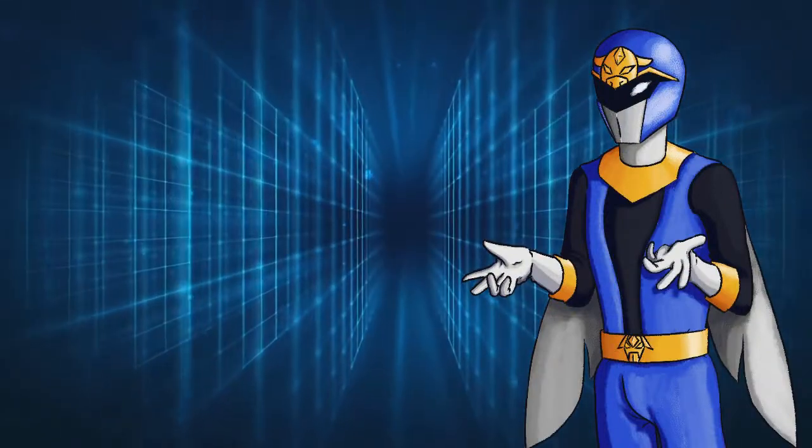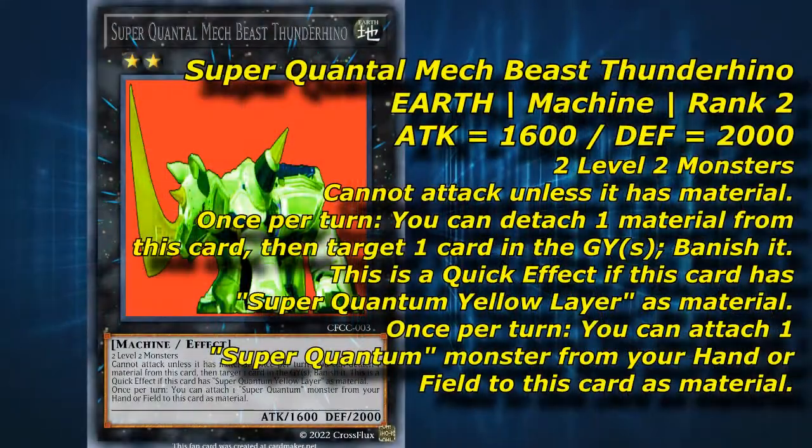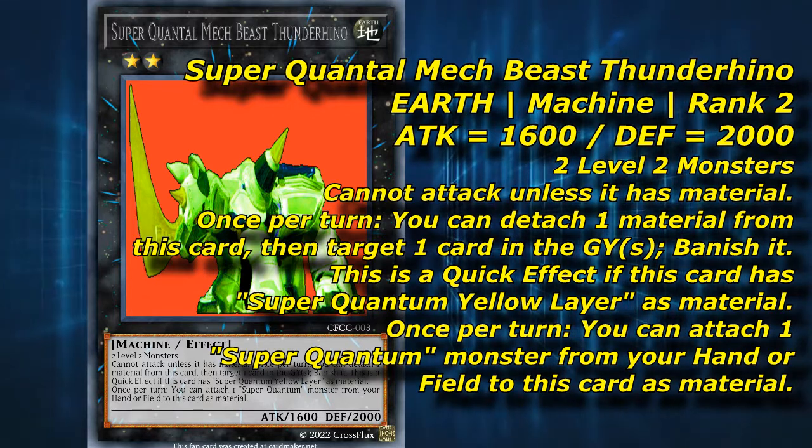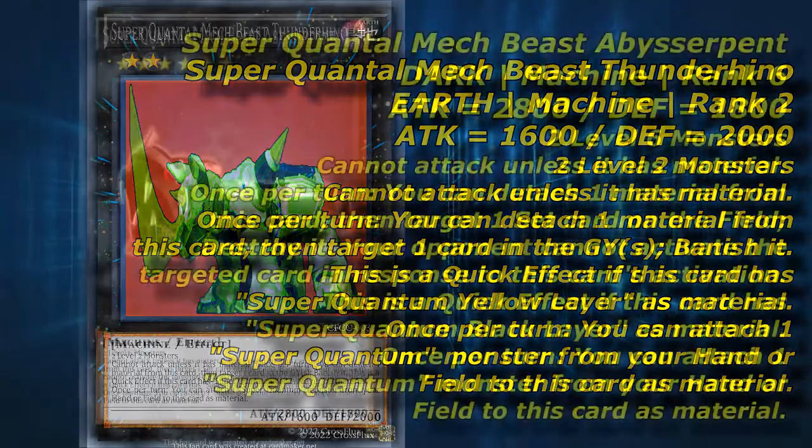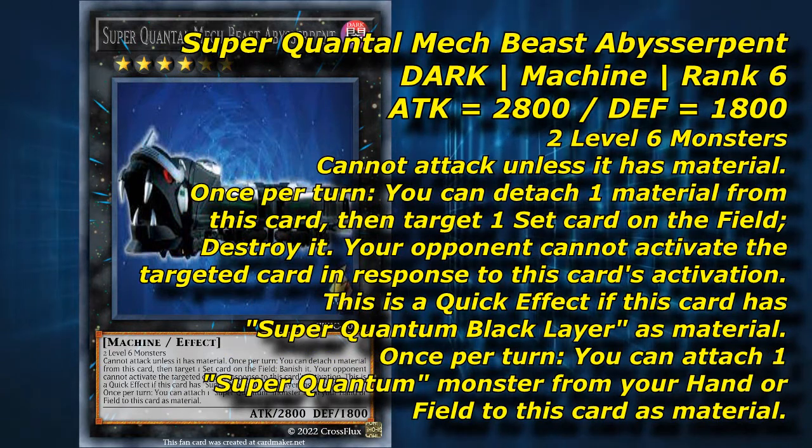I wanted to add a few effects that the individual zords don't already possess. Thunder Rhino's effect deals with monsters in a slightly different way — these days, monsters are often just as big a nuisance in the graveyard as they are on the field, which is why Ghost Belle and D.D. Crow are such good hand traps. Abyss Serpent was easier to design: another form of removal the Superquants didn't have was banishing. This fits with Black Layer's focus on the banished zone. I also tacked on the Night Beam effect to make this a more reliable form of back row removal than Grand Pulse, albeit more situational. The restriction on face-downs gives synergy with Ereboros, which can set monsters that are otherwise problematic.